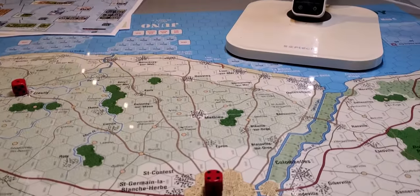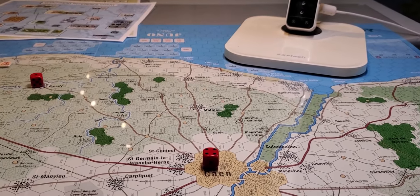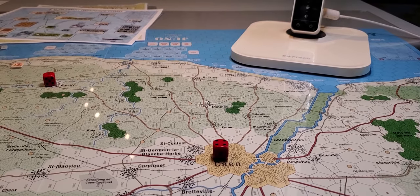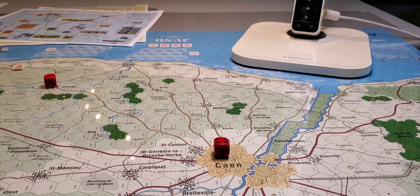Now we know that the British beaches and the Canadians landed over here and they attempted to take Caen, which was a very difficult battle — and that's represented in this game by the victory points. Victory points are four per hex. Through the 15th of June it is four per hex; on the 15th they drop to three per hex, then on the 30th they drop to two per hex, and on the 15th of July it becomes one VP per hex.